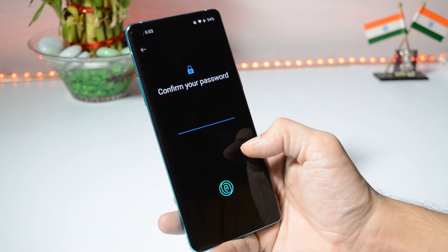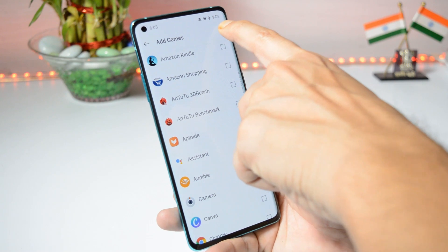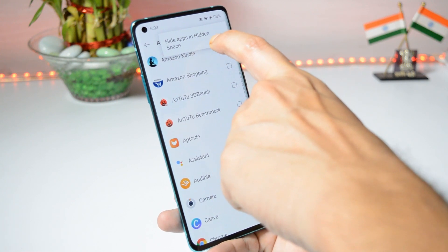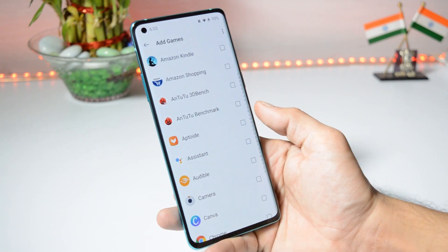If you tap here, it will ask for your password or fingerprint, and then you can hide the application. Initially you get a message 'Show app in the hidden space,' and now you get a message 'Hide app in the hidden space.' This way you can hide games from the app drawer and also from the hidden space — this is a new feature they have added.